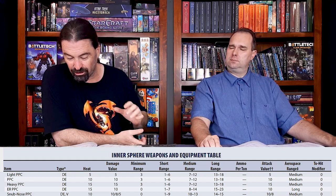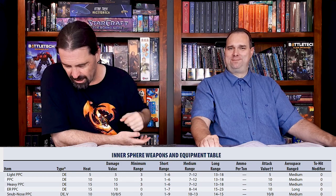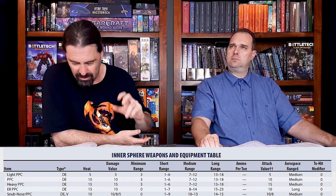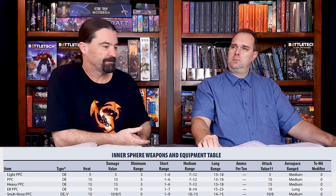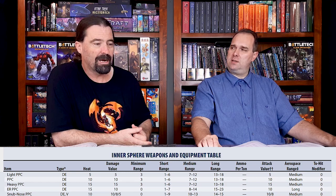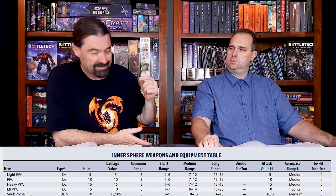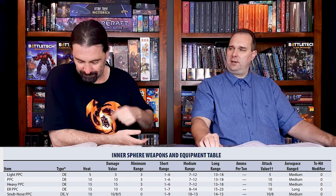Wrap your head around that, and then there's variable damage. Under the damage value you'll see three values with slashes: 10, 8, and 5 — that stands for short, medium, and long range damage value. At short range you're doing 10, medium range 8, and long range 5 damage. So 10 damage with a short range of up to nine hexes — and that is why I keep thinking of Urbanmechs with the snub-nose PPC. In an urban environment with lots of cover and short-range dueling, this thing is insane. It also doesn't have a minimum range, so you can get right up in people's faces.